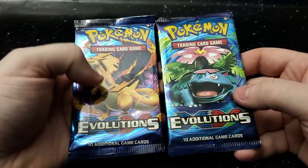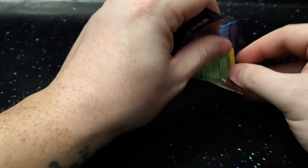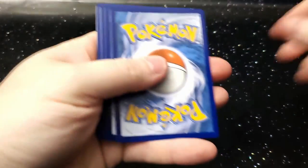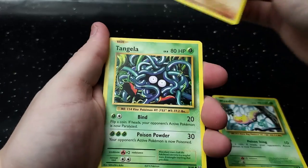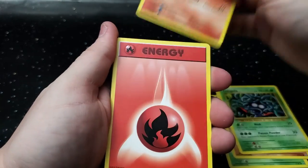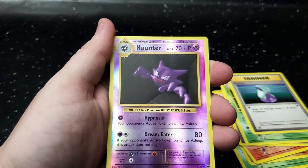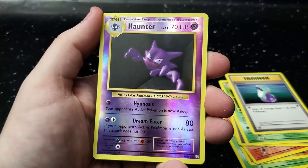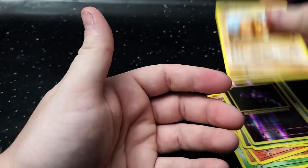We've got two packs of Evolutions. Will we get the Charizard out of the Charizard pack? There are Secret Rares in here — let's see if we can't get one. Tangela, Vulpix, Energy, Pokédex, Kakuna, Potion, a Haunter as the Reverse Holo — a good pull right there. And for the rare, a Dugtrio. So no Charizard yet, but one more pack to go.